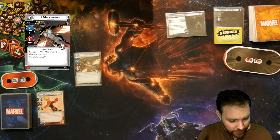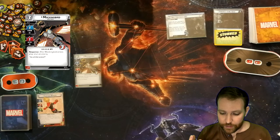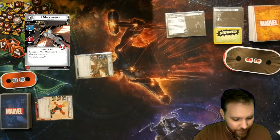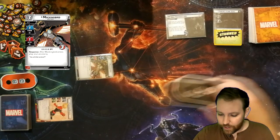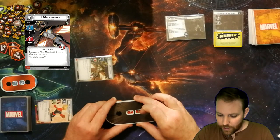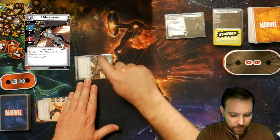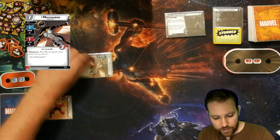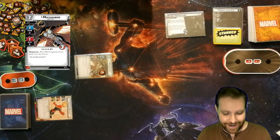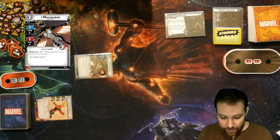Now, before we end our turn, our characters can attack or thwart. Right now there's no threat to remove from the scheme, so we don't want to thwart — we'll have both attack. Mockingbird attacks for 1 and Captain Marvel for 2, a total of 3 damage to Fire King Ozai, putting him down to 7. Allies often have consequential damage — in this case, Mockingbird takes 1 damage when she attacks. Allies aren't meant to stick around all game; they come in, do something, and head out. That ends our turn.